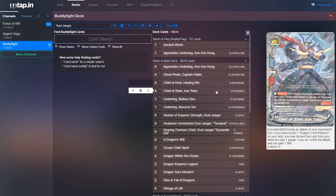Next, we run four copies of Chief of Steel, Iron Tetsu. Basically, if you have a size three Dragon Chief Emperor on your field, you could discard this card from your hand to pay one gauge, nullify the attack, and gain one life.